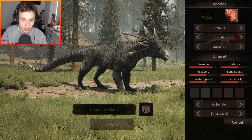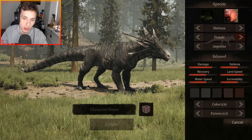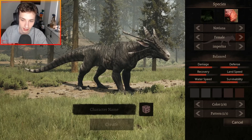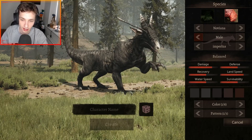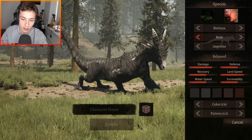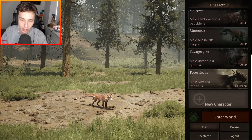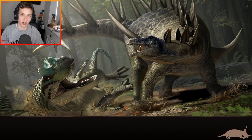You also have male and female options, which doesn't actually change that much on the default skin - it just changes the snout color, making it darker rather than white. So let's get right into it. This is going to be the balanced version of Noviana.